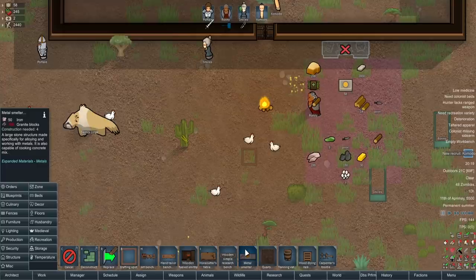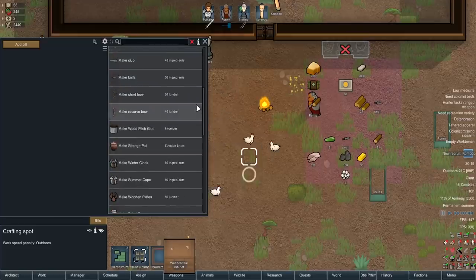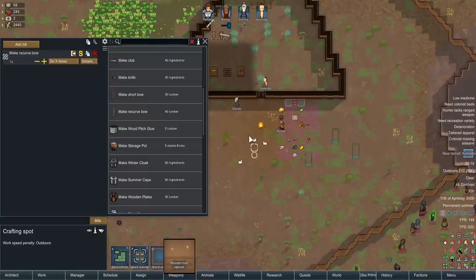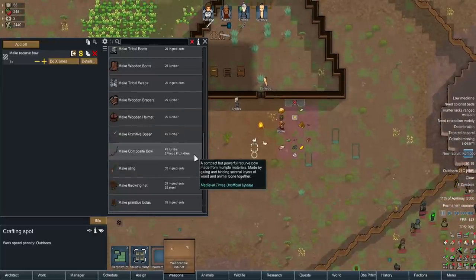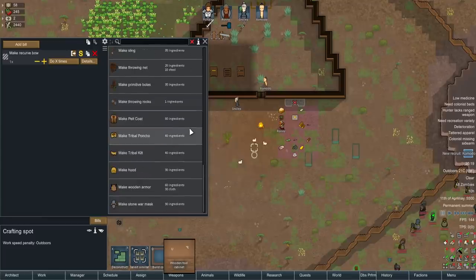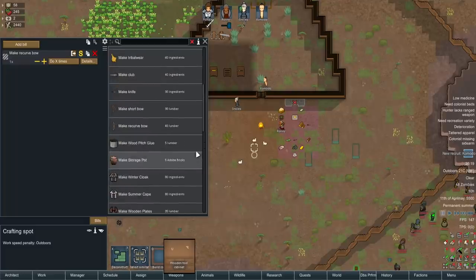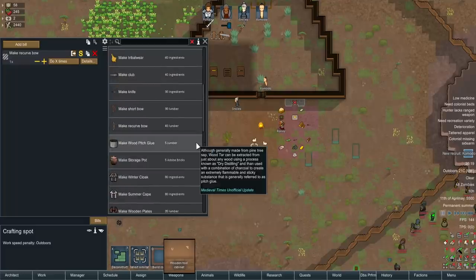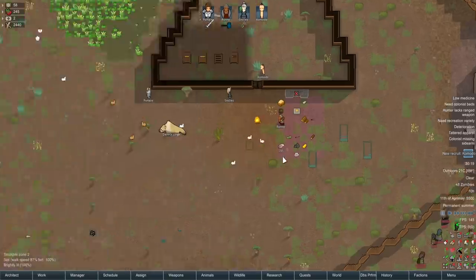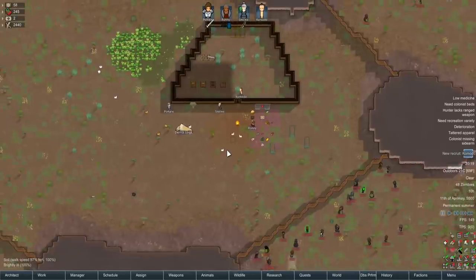The metal smelter is for alloying or working with metals — that's how we'll make steel. We can make a recurve bow for 40 lumber. There's also a composite bow option — if we get some wood pitch glue we could throw a net over a zombie and stomp on it. Wood pitch glue is made from just five lumber. There's also tribal wraps and so much other cool stuff. For now the recurve bow is better than nothing.